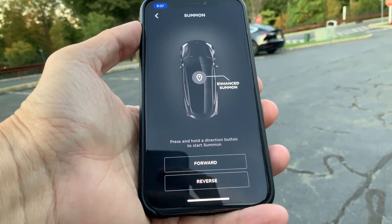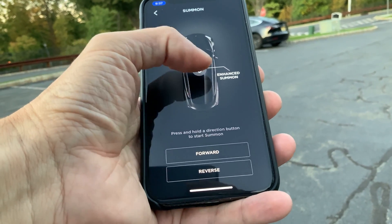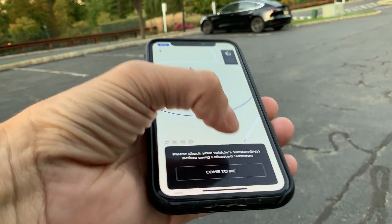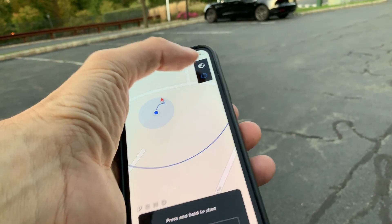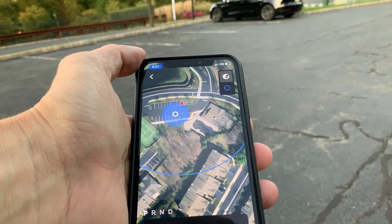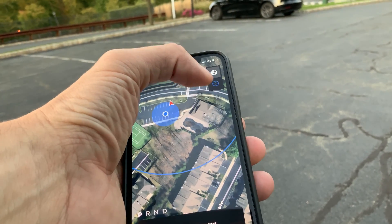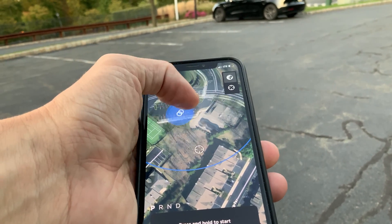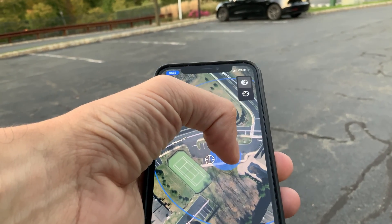Here we are with version 10 enhanced summon. You're going to hit summon and click on that little center icon. From here you can immediately click 'come to me,' or you can change to a satellite view. To get the car to go somewhere differently, you push that little crosshair and place it where you'd like it to go.